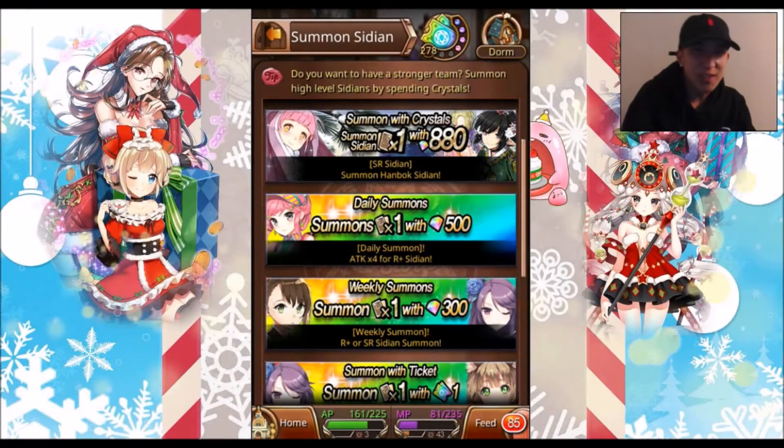Hey you guys! Today we'll be summoning some of the new Hanbok Sidians that were just released this year, so hopefully we get all of them. I'll do four pulls, and if I don't get all of them, I'll do five. Let's just do that.